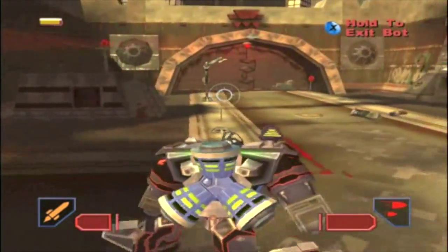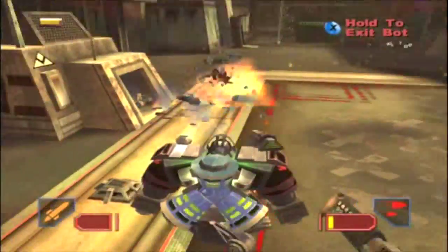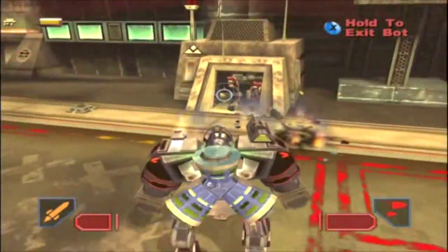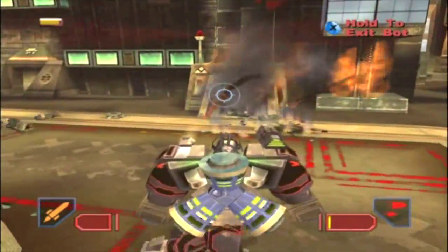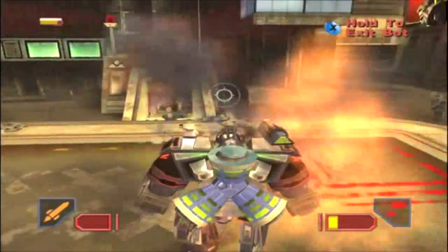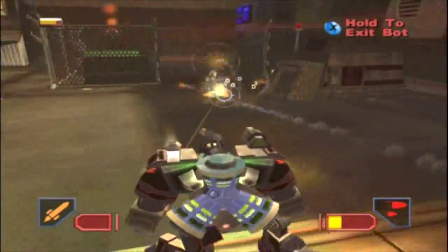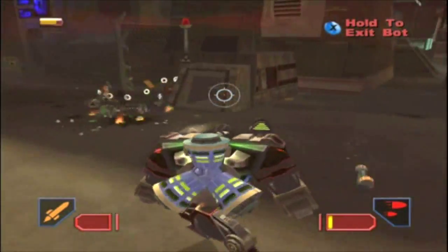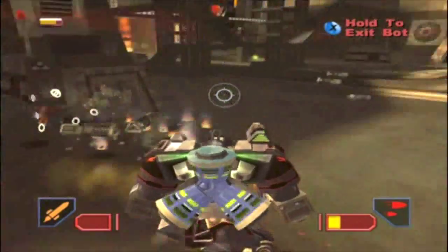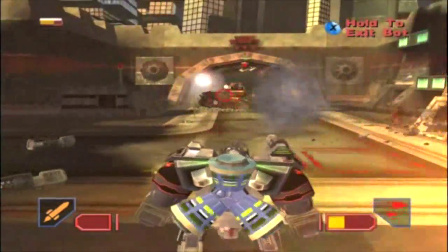The enemies get more of these guys to spawn — they don't all come out at once, which I'd kind of rather deal with all at once. I don't know how they all fit in those little rooms; it's like a clown house in there. There's no generator in there, in case you're wondering about them infinitely spawning. There's the tank I was talking about.